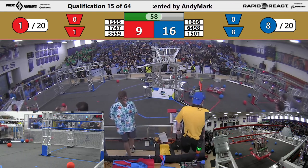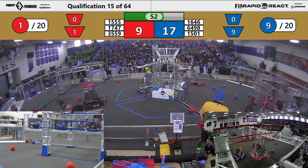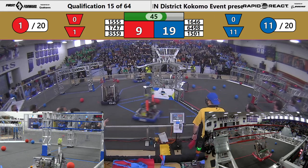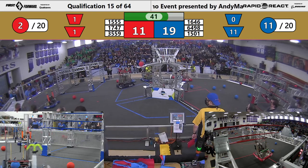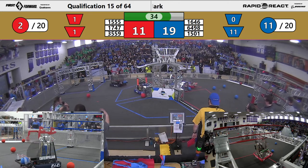A ball is kind of stuck. 35.59 playing a little defense with the wrong end of the robot. Blue has the advantage at the moment — they're building up that score. 1646 trying to pick more up. 50.01 coming in, picking balls off the wall but they can barely see. They get it — goes low.